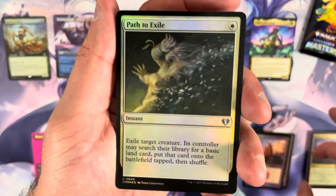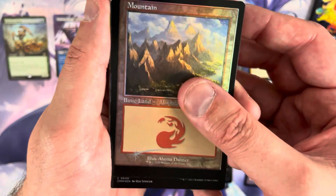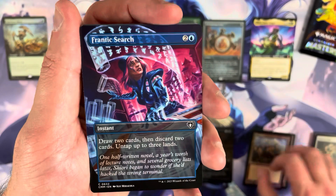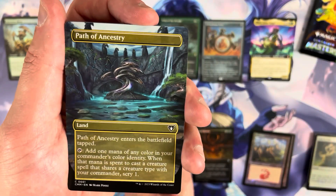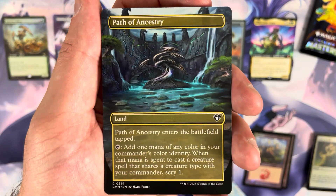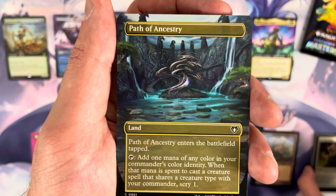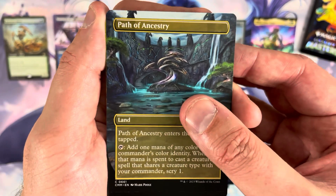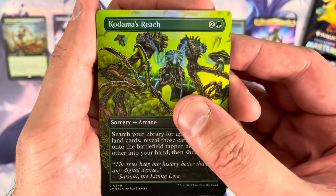Pack three opens with a sweet uncommon foil Path to Exile. That's our third mountain of this box. First borderless common is a Frantic Surge, then Path of Ancestry — obviously super playable. I love how many good playable commons and uncommons have really nice borderless treatments in this set. The foil is Kodama's Reach — also pretty good.